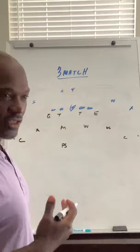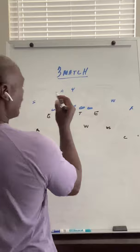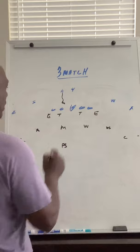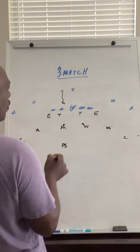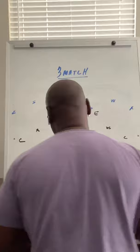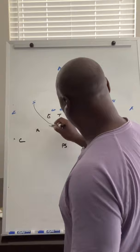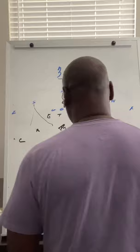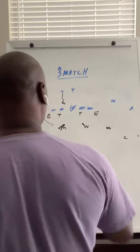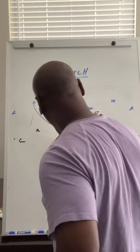Linebacker play in three match — we're talking about pass responsibilities first. The initial read is: once we recognize pass, if the A-back is blocking, the linebacker is going to step and check their gap. Once they recognize pass, he's going to open at a 45 to their side and check from low wall for any receiver coming underneath. If he doesn't get a receiver coming underneath and that receiver goes vertical, he's going to pivot back. So: check gap, 45, low wall, low wall.